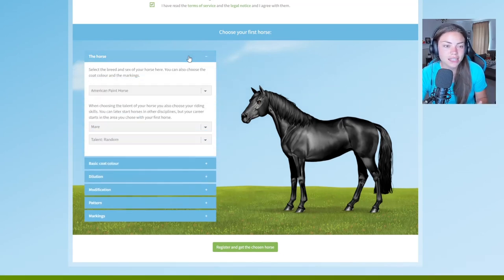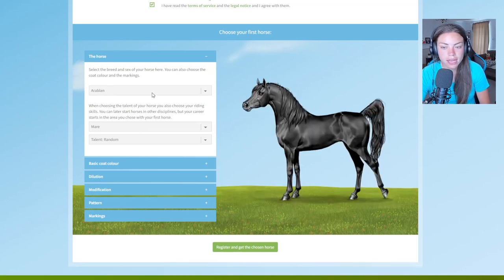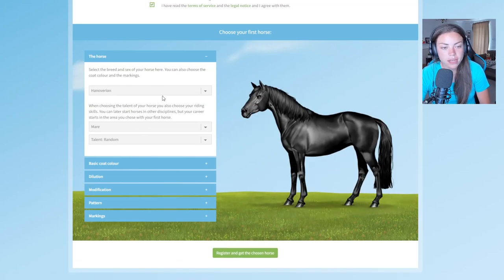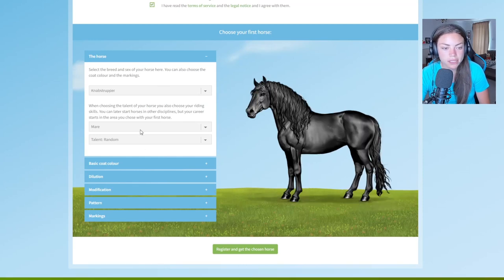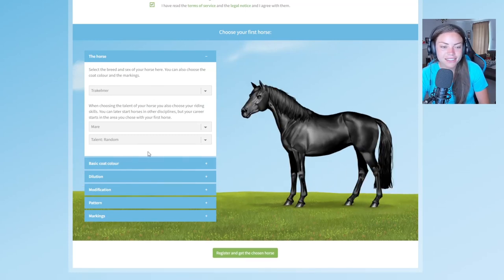Looking at the different breeds here, this is very exciting — there are lots of different breeds to choose from to get you started. We've got the American Paint, American Quarter Horse, Andalusian, Arabian, German Riding Pony, Hanoverian, Knabstrupper — which is very pretty — Lusitano, Oldenburg, Thoroughbred, and the Haflinger. I'd like a mare and it looks like we can have driving or English — I'm going to go English. I think I'd like an American Paint.